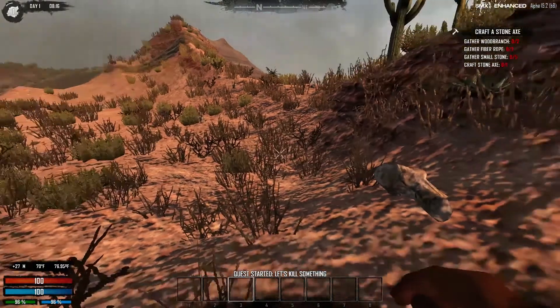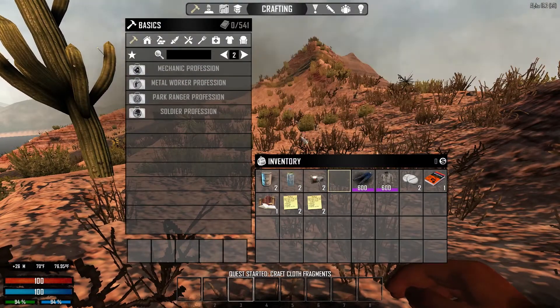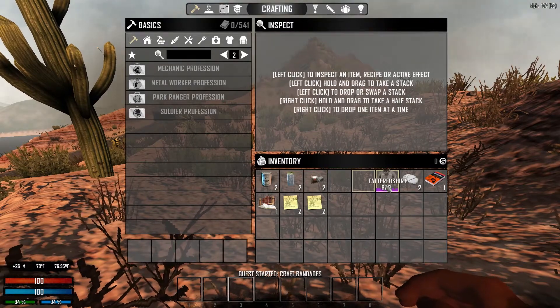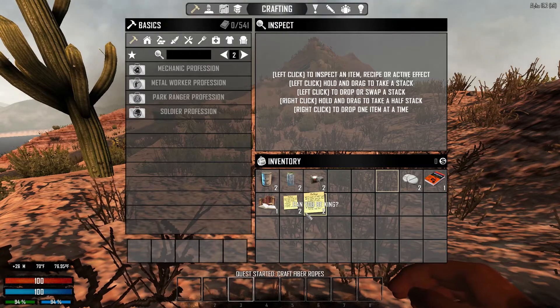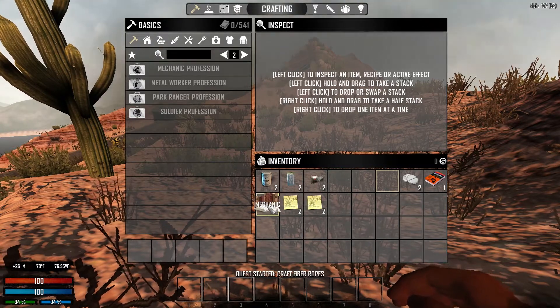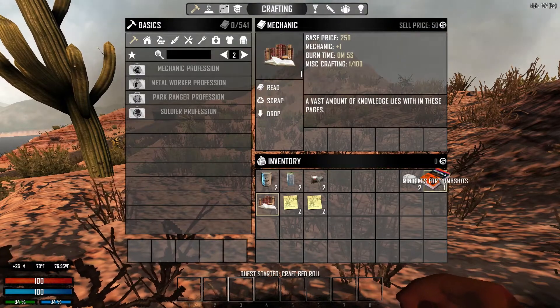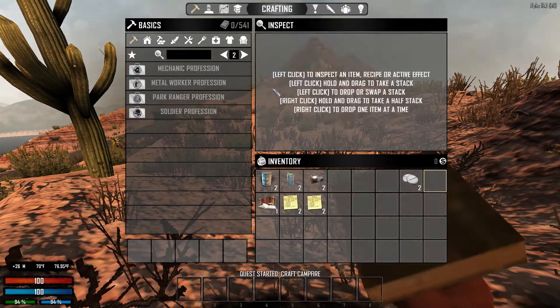Quests are coming into play, we got 600 — let's wear that. What is this, keystone? Mechanics quest, mechanic — and then we've got Mini Bikes for Dummies, so we're gonna read that right now.